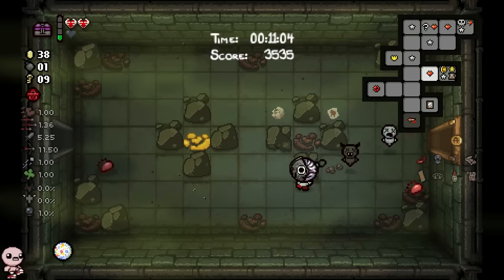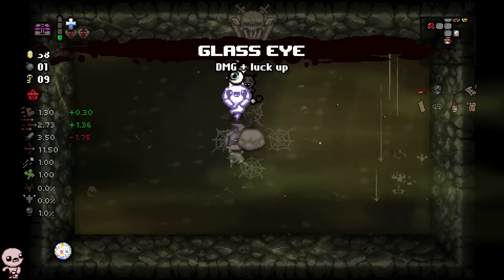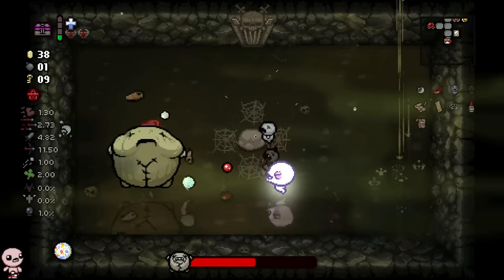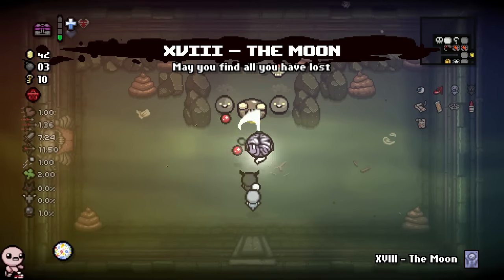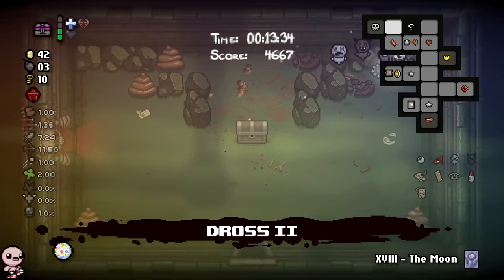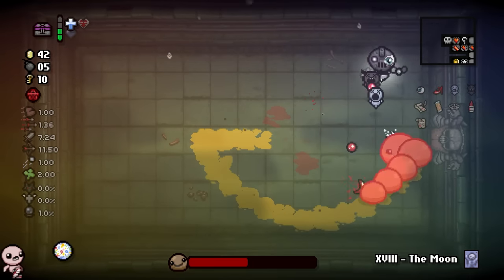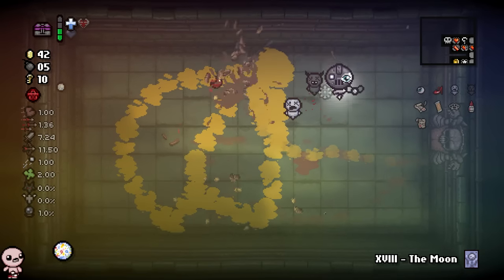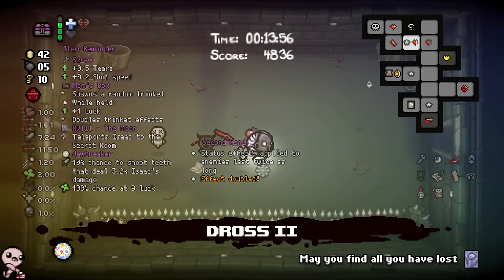Mom's Box shouldn't really provide anything for Jawbreaker other than the luck up it provides naturally. But maybe the damage I'm getting from it will just feel nice. I can do this as well — just scan my way in here and get a damage up, because the soul is crazy like that. I could even steal my way out if things get really bad. But maybe it didn't account for the fact that we are gamers in this household. We'll take the screw, which is finally a bit of a stats up. And we'll go to the next floor.